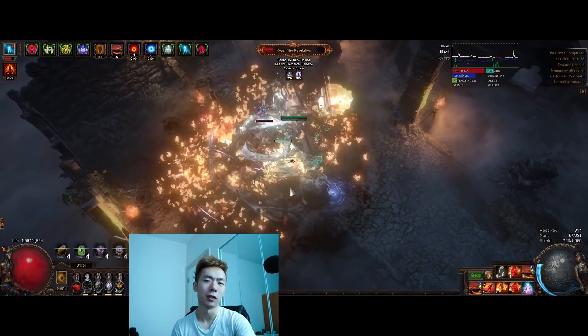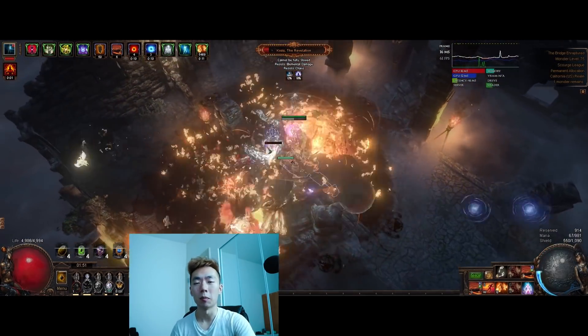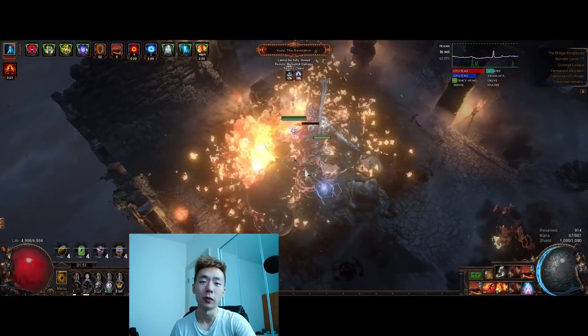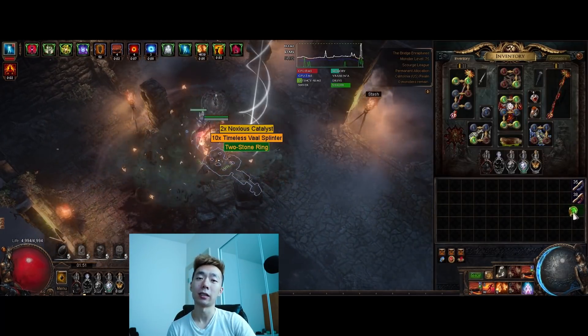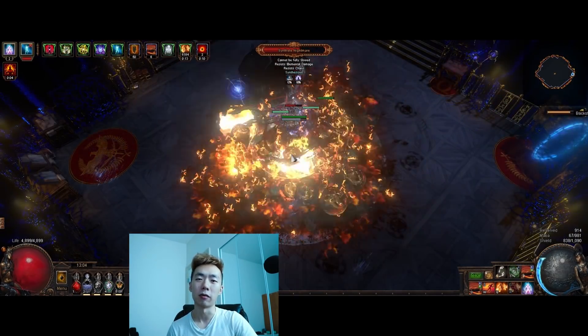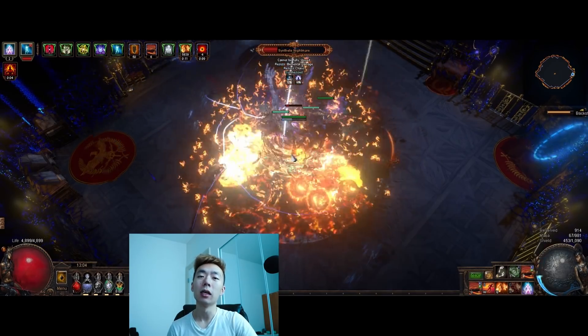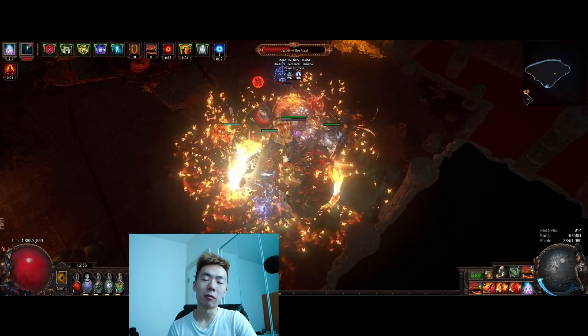The damage of this build scales with the difficulty of content, as all other corpse detonate dead and volatile dead builds do, and thus it is by design built to handle uber content. There are however some zones that are particularly difficult — like Simulacrum, which is monster level 75 and really doesn't have any monster life modifiers, only damage reduction — so in these zones the build does a lot less damage and it just takes a while to kill the bosses.